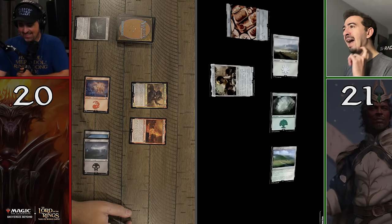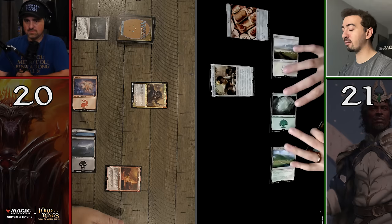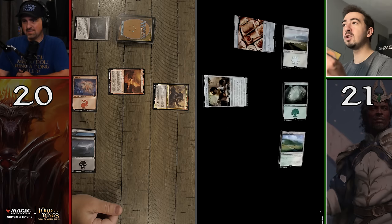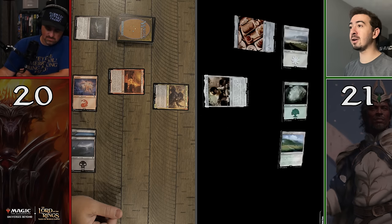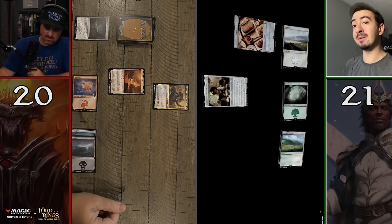Frodo is now going to go into my graveyard, meaning he is not going to be in play for me any longer. Well played. Now that is an enchantment — enchantments are a really interesting card type because it's not a creature, it doesn't have a power and toughness. It's basically a spell that is ongoing, and the only way I can get rid of it is if I can remove that enchantment. I don't think I have anything that can remove a target enchantment in my hand, so I'm going to have to get very lucky.